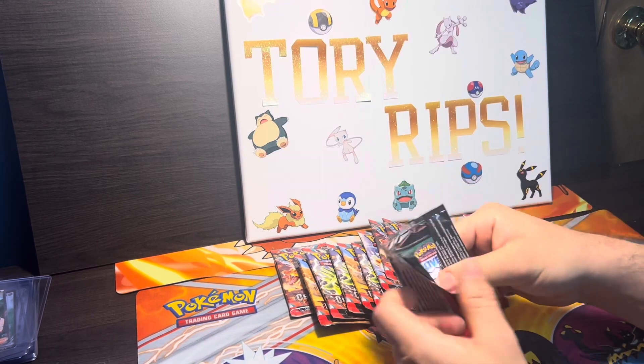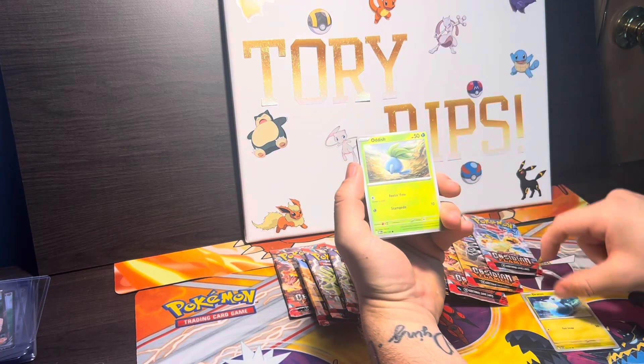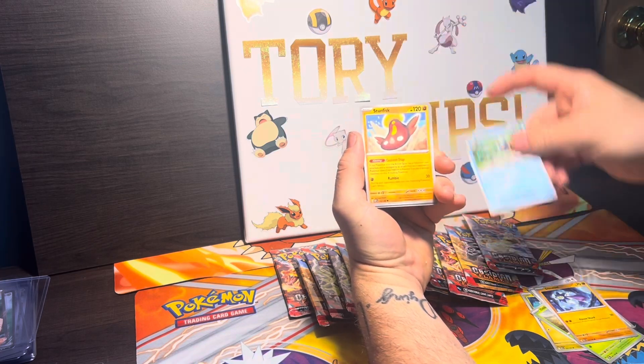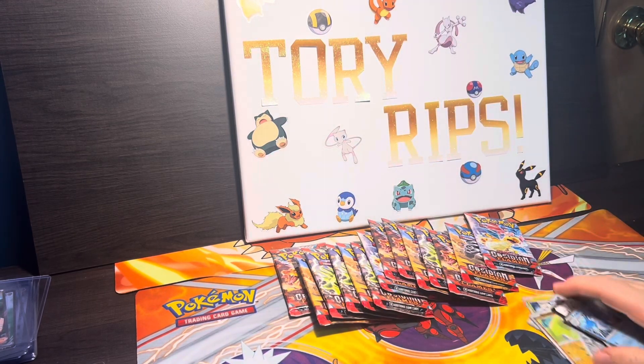It is the Charizard artwork — pulling the Charizard out of the Charizard artwork pack. Here we have Dratini up front, Oddish, Swalot, Glimmet, Croagunk, Stunfisk, Salazzle, Dazzle Toad, school town store, and a Palafin regular holo.